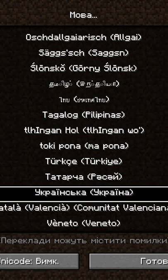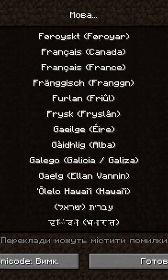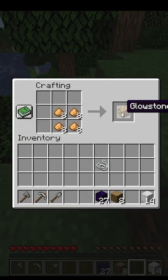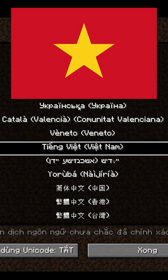Pro Minecraft speedrunners can change the language of their game to speed up crafting. Instead of manual crafting, you can use the recipe book to reduce the amount of clicks needed to craft items. By switching the game language to either Bosnian, Vietnamese, or Ukrainian,